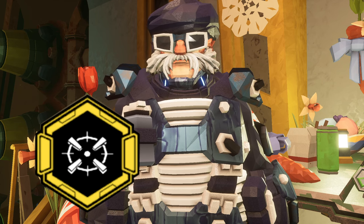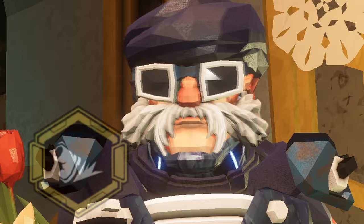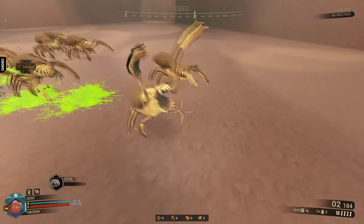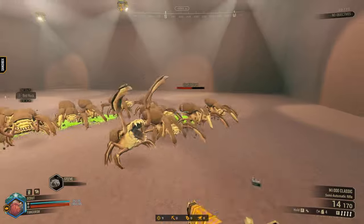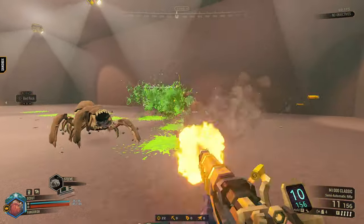Hipster is a really powerful overclock for the M1000, but it isn't one of my favorites — we'll get to that later. What Hipster does is grant the M1000 a whole lot more ammo, rate of fire is increased, and less recoil, allowing you to spam fire this gun like you're playing a shooting game in an arcade.